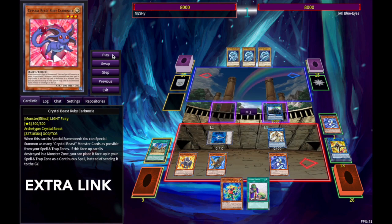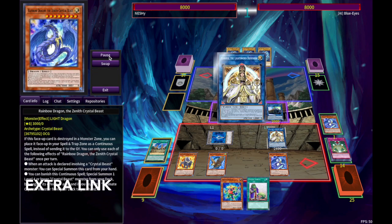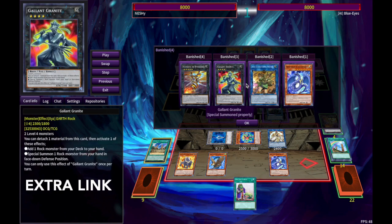This gives us Curious. Curious can go ahead and dump one of the most broken cards in the game — Macro Cosmos. Pretty much can end anyone's turn. Then, going to mill three random cards. Banish our Aousa, Granite, and Vespinate for Block Dragon.